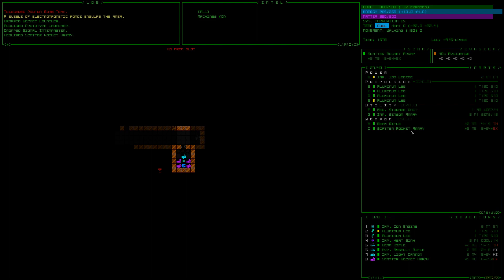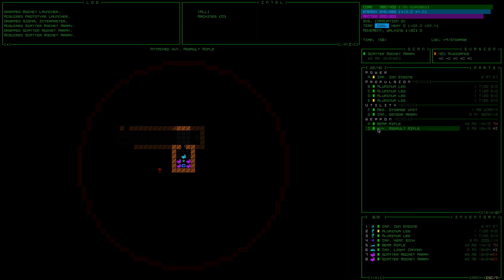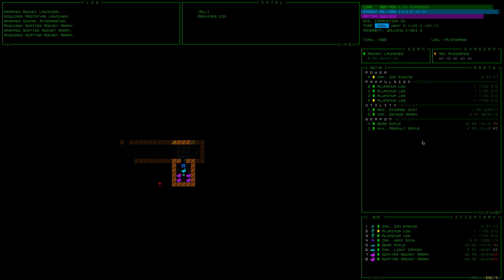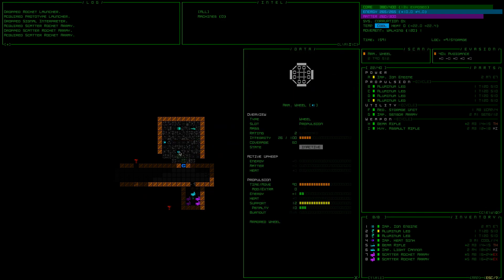We're going to keep it unequipped for now, just because later on when your system gets corrupted a little bit — shown up here in the top right — as that builds up, you can basically malfunction. You can start walking in the wrong direction, or you can start firing off your weapons randomly, which is like, oh yeah, that's so cool, but it sucks when it's a rocket and you start killing yourself or killing your allies.